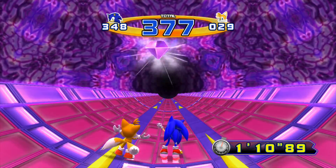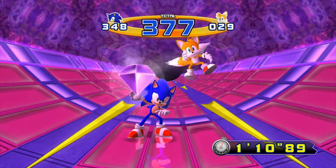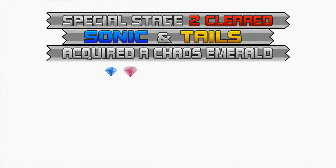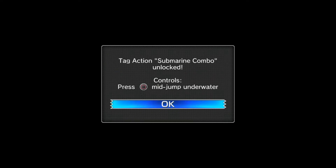These special stages are a little bit easier than Sonic 4 Episode 1's. In Episode 1, you had to traverse through a maze — it was really nerve-wracking. But then again, this is only Special Stage 2. Wait until we get to Special Stage 7, then it's going to get trickier. The first time I played this game, there were a couple of special stages I had to redo. Anyway, we've unlocked the Tag Action Submarine Combo — press square mid-jump underwater.